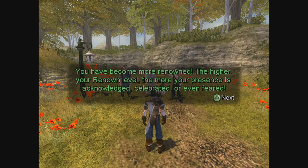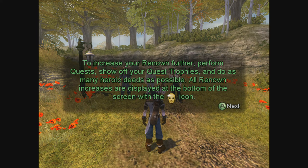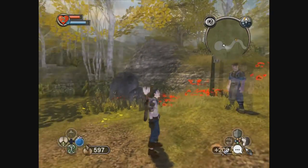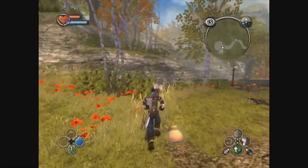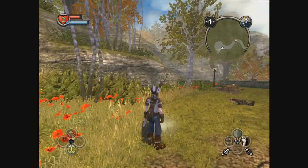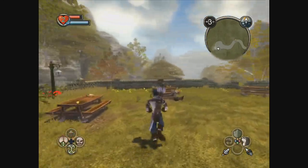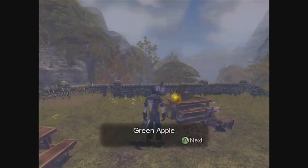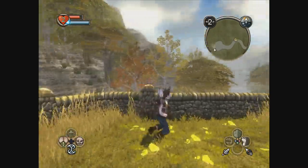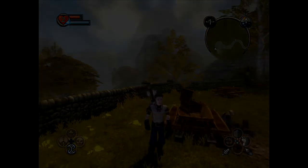So as your Renown level grows, better things happen for you — acknowledged, celebrated, or even feared. I like that I have to work towards acknowledgement. Acknowledge is baseline neutral. The murder helmet has come to town. Got some magic goo to drink. So we're going to finish wandering around and picking all the stuff up here, and we will meet you back here next time on Endless Mode. Thanks for sticking around. Apple pie! Bye.